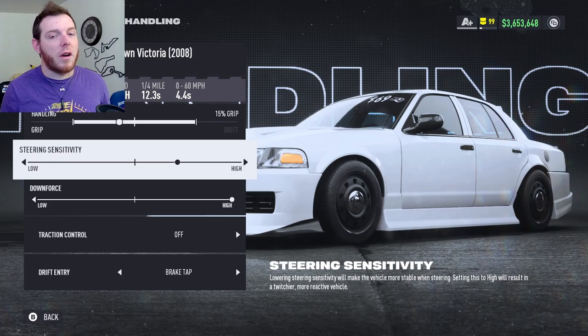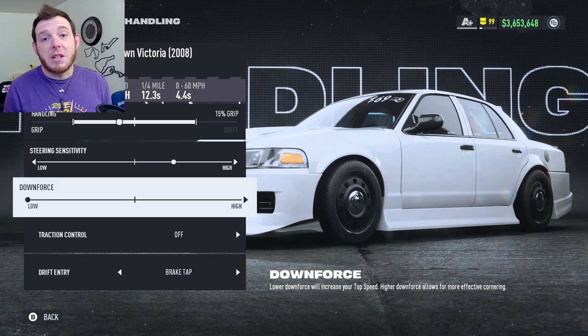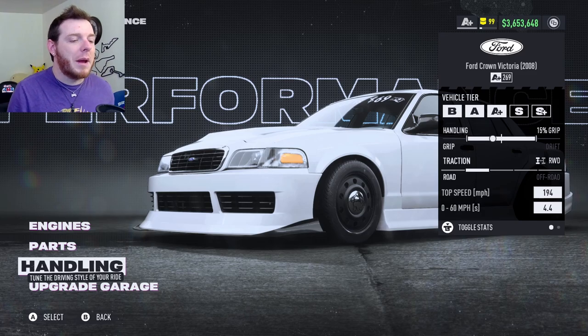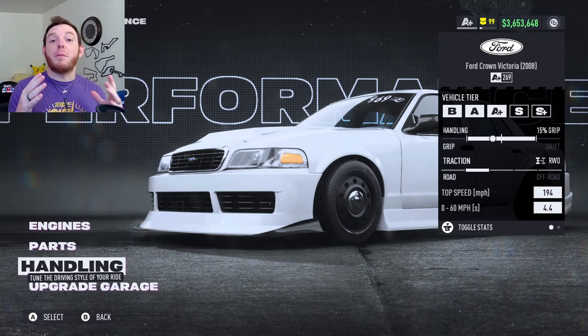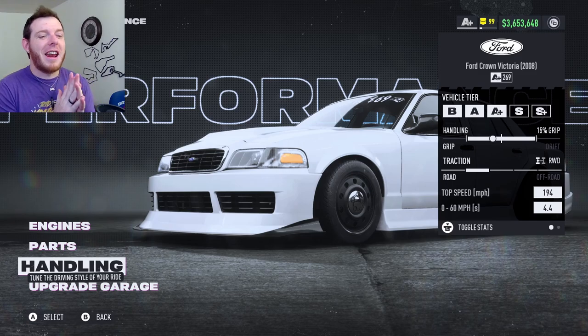I've been sitting on this car for months — we've had it a long time. Downforce: all the way high or all the way low, it doesn't matter. The car is gonna feel terrible either way. Go with what you feel. Track control off, drift entry brake tap. In A-plus it's pretty rough — super booty. I don't think there is a worse handling car in the game. I like to turn, I like to move out of traffic, I like to avoid barriers — this car doesn't really do that. It's just big. Anyway, that's A-plus. Let's move on.